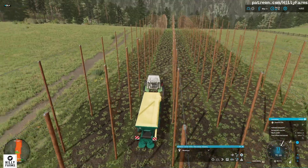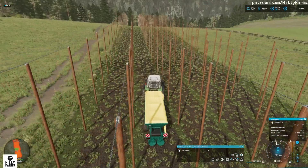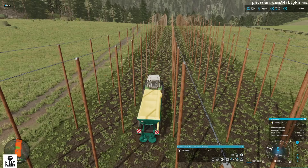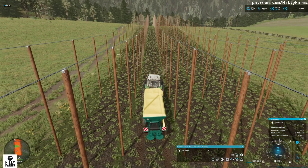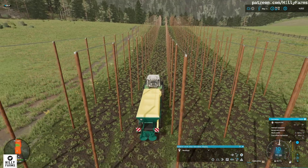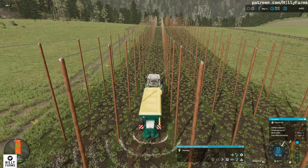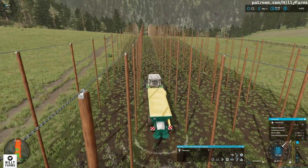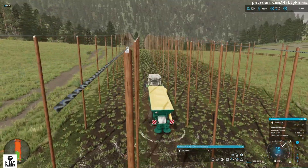It took me a minute to work out what was going on — I was thinking, wait, why aren't you spreading, is there something wrong with the hops, have I released a map with a big bug in it? But it turns out I just needed to lower the spreader, and now we're spreading. You can see on the map we've got some green going, which is good.